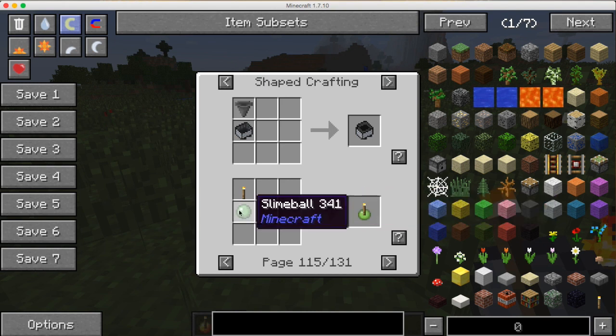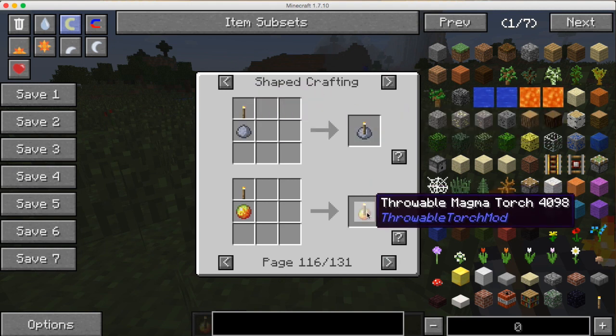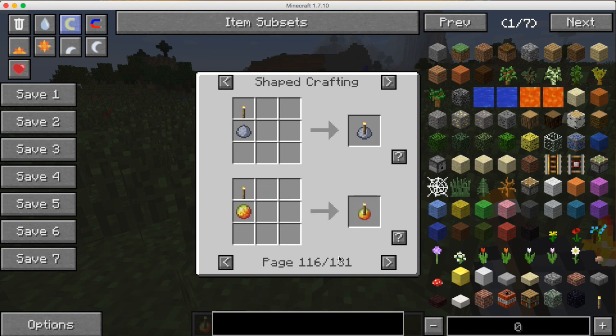They're all pretty much the same thing. To make the slime torch you put a torch and then a slime ball. A clay torch is a torch and a clay. A throwable magma torch is a torch and a magma cream.